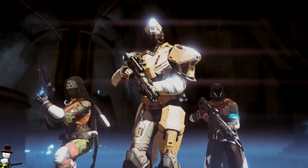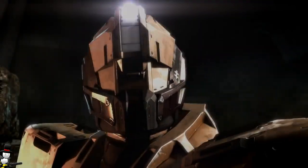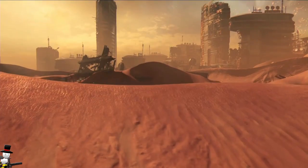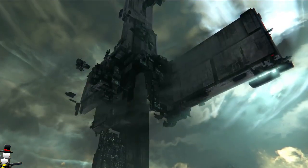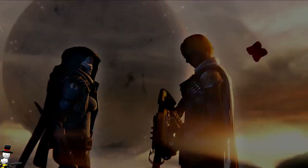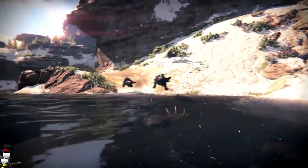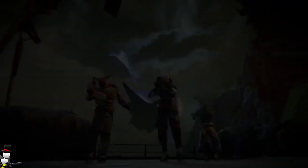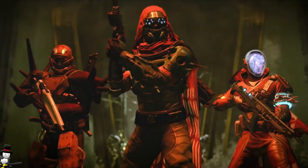Taken Vandals deploy a Defender Titan-like shield that restores their health and is permeable to their fire alone. So only they can shoot through the shield — you can't hit them while it's up — and while shielded they're replenishing health. This makes Vandals less like trash mobs and actually gives them a bit of a challenge, which I'm really happy about.